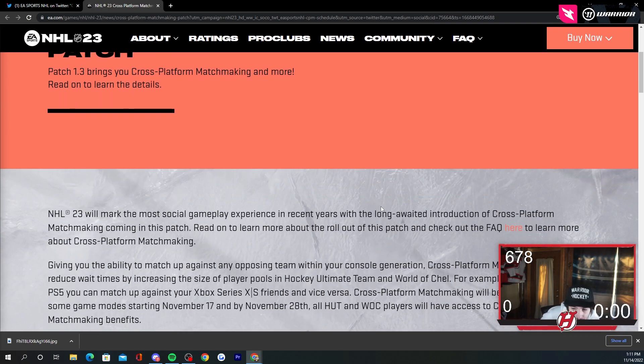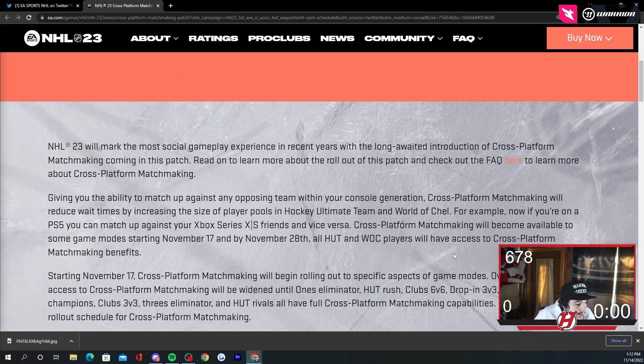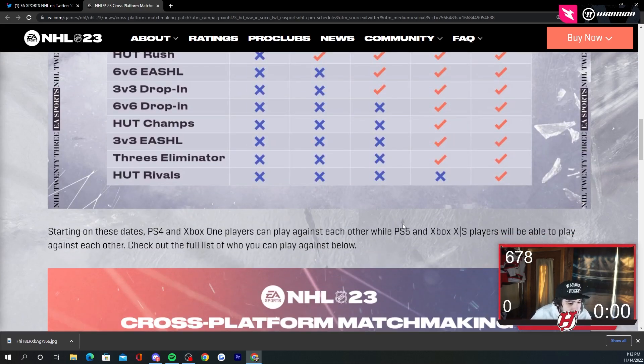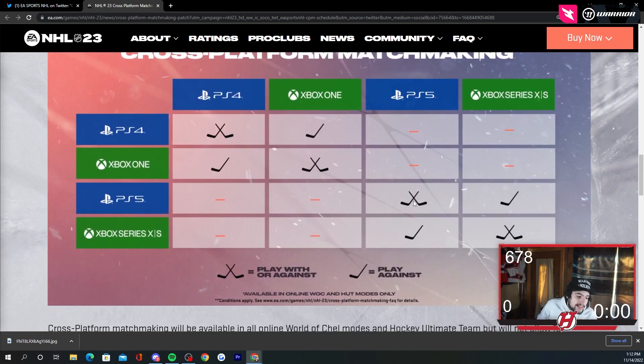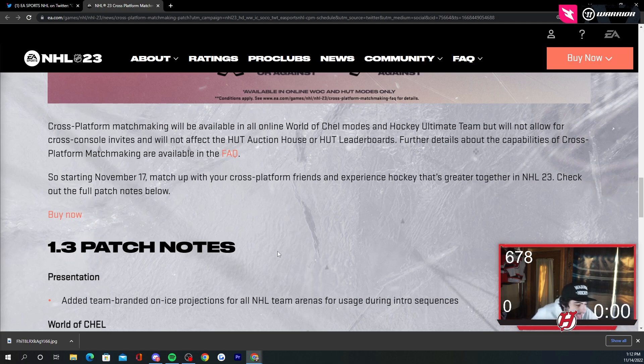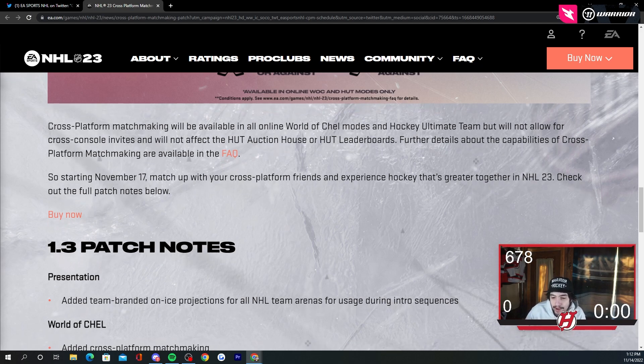Let's actually look at the other patch notes — there are some other things they're going to work on. They're talking about cross matchmaking being long awaited, yes, it's almost December. Your PS5 can match up against Xbox Series X friends and vice versa. There's also the schedule we saw, and another picture explaining how it works: PS4 can play with each other, Xbox One can play with each other, and Series X can only play against PS5. For presentation, they added team-branded on-ice projections for all NHL arenas for usage during intro sequences — every team will have an intro. I'm a fan of that, thumbs up.